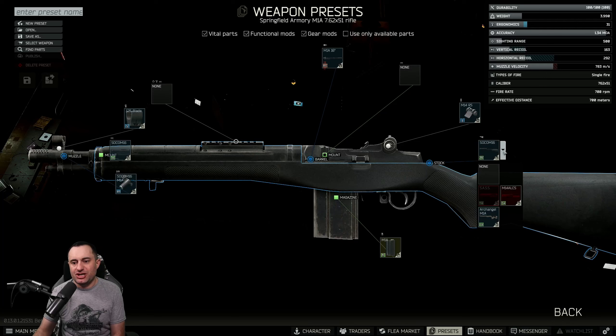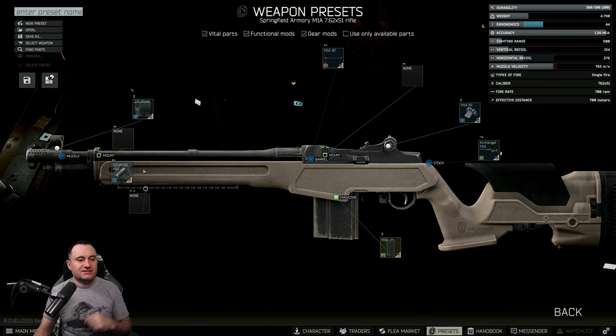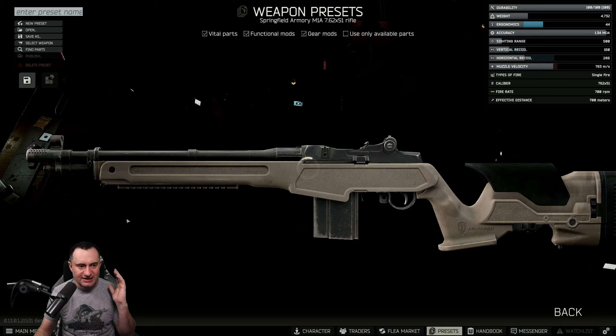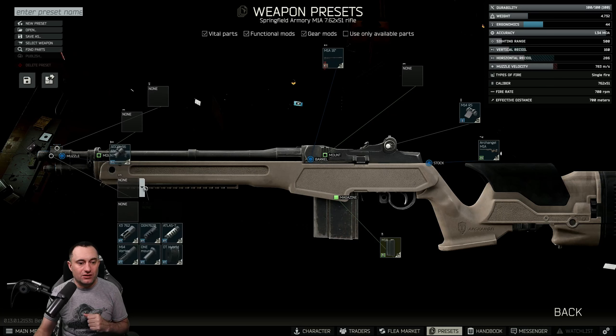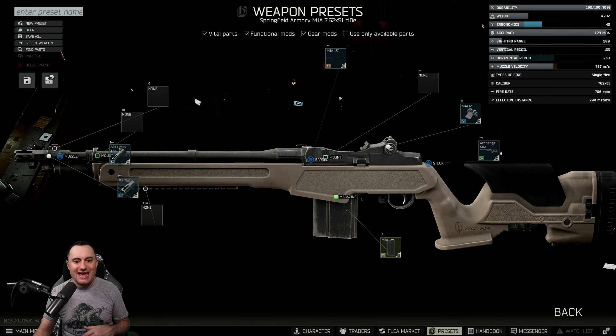First, we're going to change the stock to the Archangel — leave the mag in there. Next, swap to the SOCOM threaded system: the Enterprise SOCOM 16 threaded muzzle brake and gas block. That's needed for recoil, and for the muzzle brake just go with the X3 — it'll get you most of the way there.